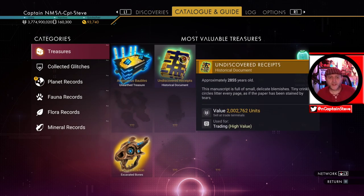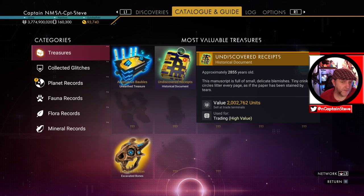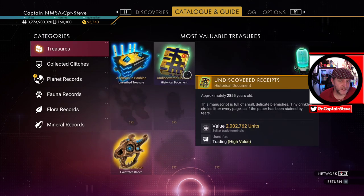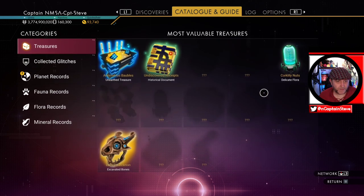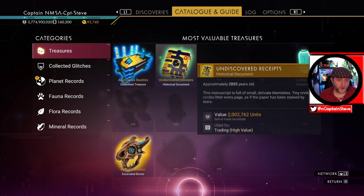Has that done anything for my wonders catalogue? It has - we've got a new one! So there we go. Maybe I need to go to more of these, maybe I need to visit some more archives. You know what, next episode I'm going to debrief my frigates and then show you guys how to find a colossal archive, how to print one of these charts, and then we'll go dig it up. Maybe that's what I need to be doing more often - going to the archives.